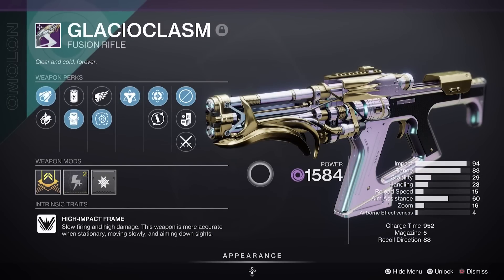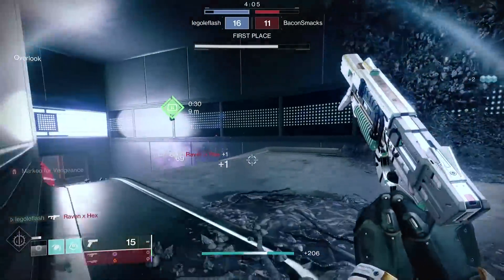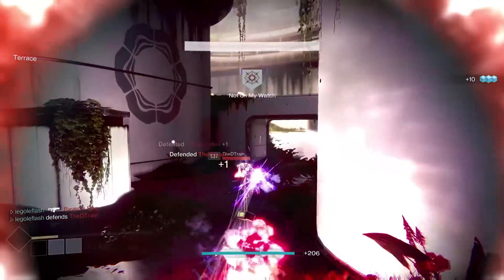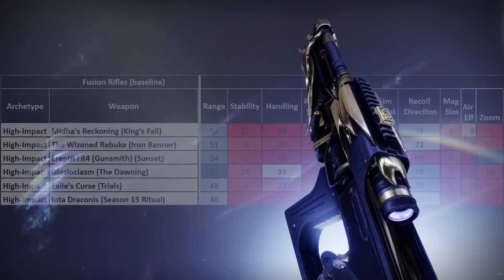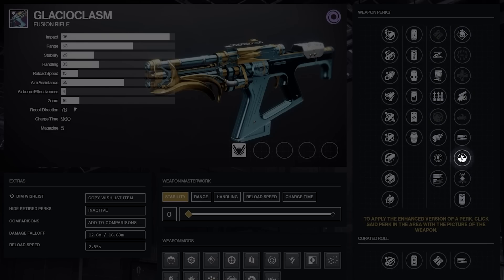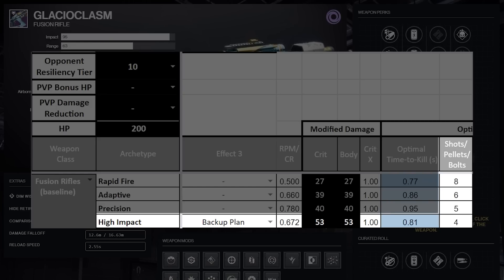The Dawning Event's Glacioclasm — a void high impact fusion rifle that continues to come back year after year. Glacioclasm is tough to judge because you may feel different depending on which version you have. The perks have changed over the years, and some I find essential can no longer drop — Backup Plan being the main one. Backup Plan can be a bit of a joke these days since it lowers your damage for the faster charge time, but on high impacts it makes a lot of sense. It no longer rolls on Glacioclasm, but what does now drop is one of the strongest distance fusion perks we've ever seen: Offhand Strike.